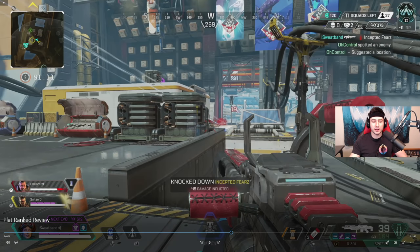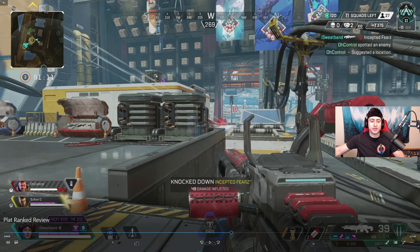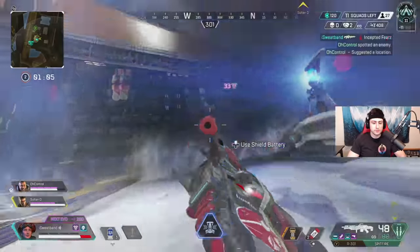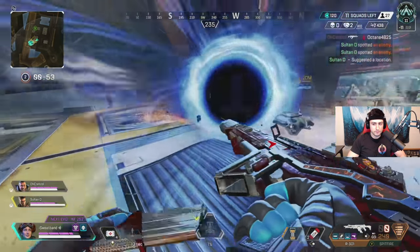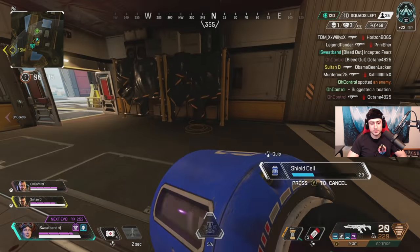Control was calling out that the Bloodhound in front of me was at about 40 HP, so I focused the Bloodhound first before the guy on the roof. Then I switch my attention to the guy on the roof because that's the most dangerous position in the scenario. Since this guy was cracked armor and was shielding up, we focused him first. I go up and throw my ult on him, he makes a good play and throws his ult on me — a pretty good play by that Horizon. But Control knocks him, which is perfect, and we wipe the squad.